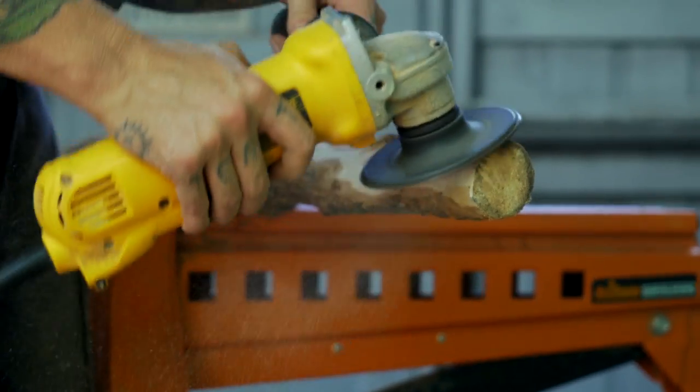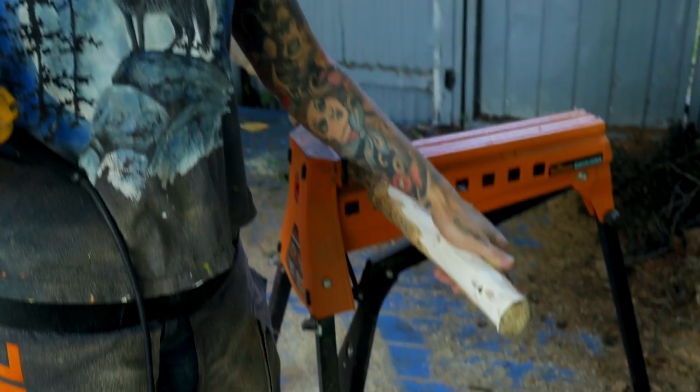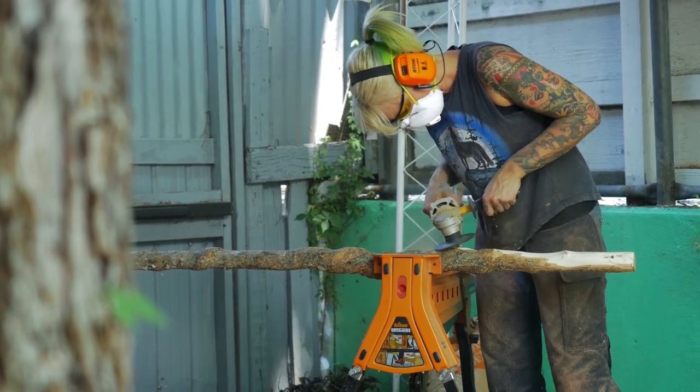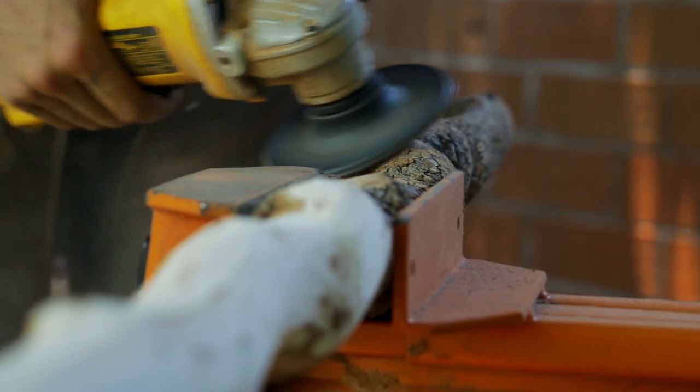It's sort of an interesting version of the Wabbajack. For this part of the project — cleaning off the bark on the staff portion — I don't want to take away too much of the material, so I'm using a finer grit grinder disc, just so it takes off as little as possible and preserves as much of the natural shape as possible.